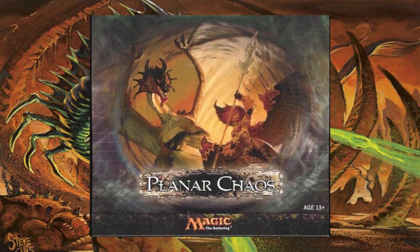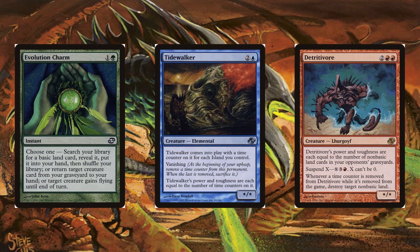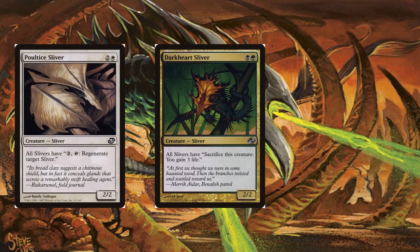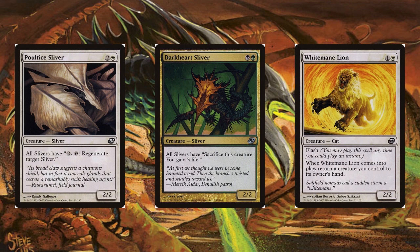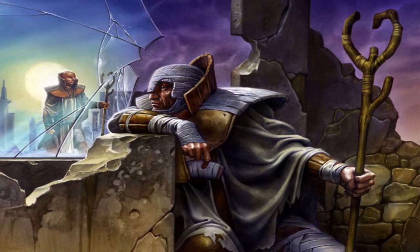Planar Chaos had a total of 13 cycles, composed of 10 regular cycles and 3 vertical cycles. Cycles of cards included common level charms, which were cards that gave you the option to activate one or multiple effects; vanishing creatures; suspend X spells; a common cycle and an enemy color cycle of slivers; along with white bounce creatures, which had a vertical cycle of cards that returned creatures back to your hand when they entered the battlefield.